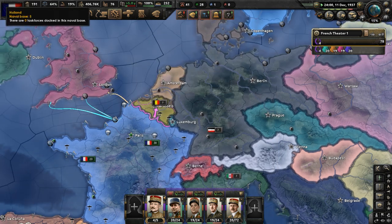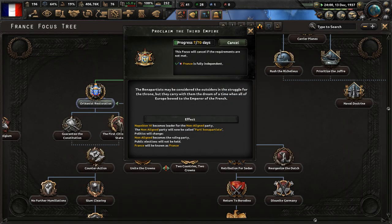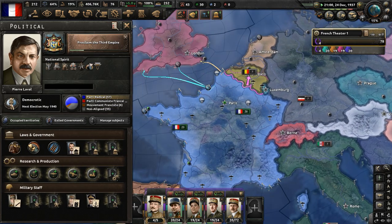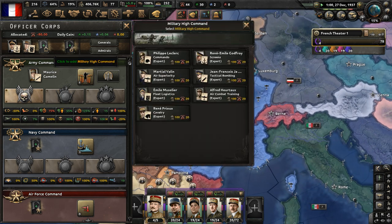Let's proclaim the Third Empire. The Bonapartists may be considered the outsiders in the struggle for the throne, but they carry with them the dream of a time when all of Europe bowed to the Emperor of the French. Non-aligned will become the ruling party, and the Parti Bonapartiste will be the non-aligned party in charge. Napoleon VI will ascend to the throne.